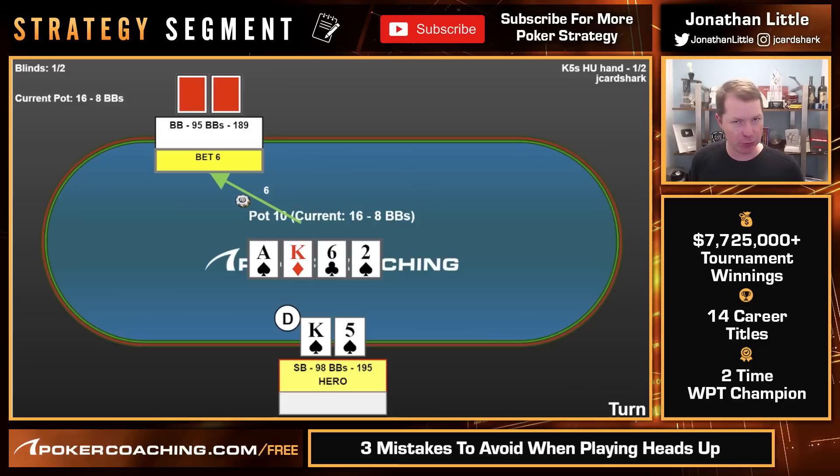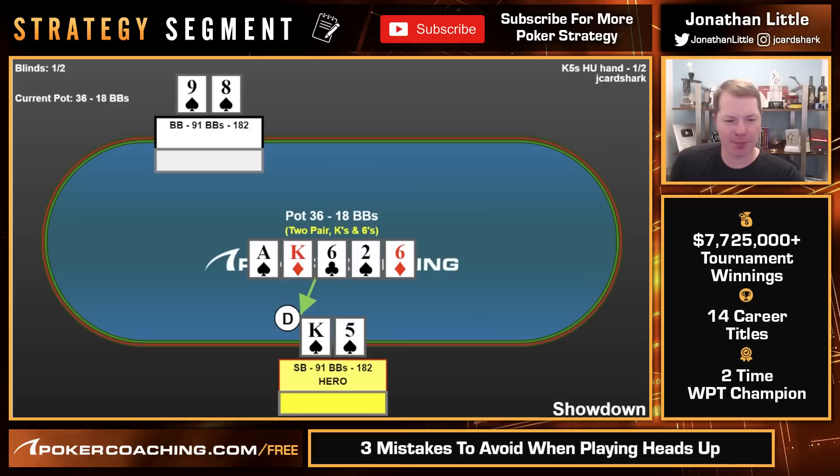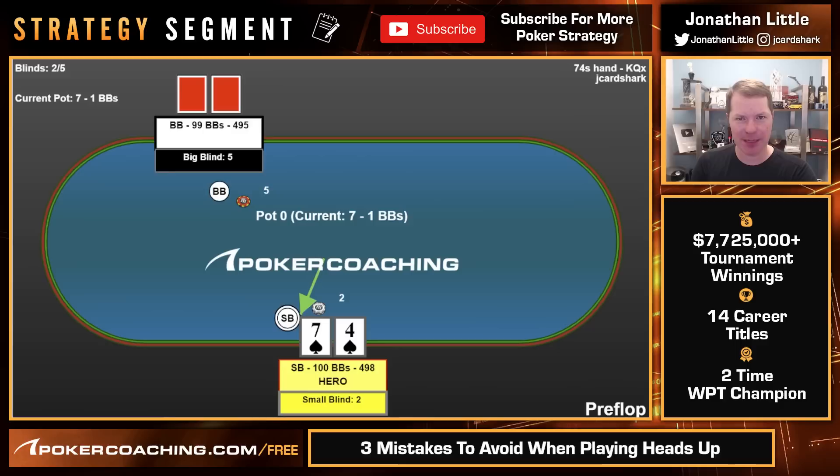When we do call and get the flush, if the opponent bets we can easily put in a raise. Whenever they do have a bluff, they are going to feel inclined to keep bluffing the river. This is a great spot to call and then just don't fold on the river. River's a six — the opponent bets small, we call. They have 9-8 of spades, we win. Medium hands typically want to play medium pots — we don't want to bet and then face a raise with this exact hand.